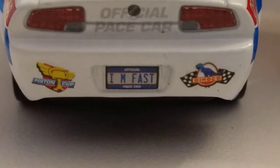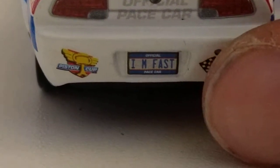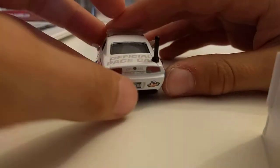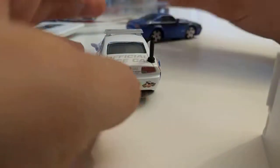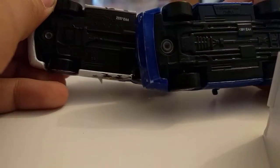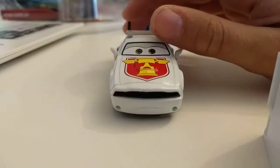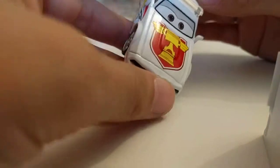You gotta be kidding me — that says on that, Patrick Jackson says Dinoco, piston cup, and his license plate says official pace car, 'I'm fast.' Oh my god, that's so funny. Anyways, official pace car here — undercarriage, same as the Rod, not the same though — and he's got eyelashes, just like a girl, but not really a girl.